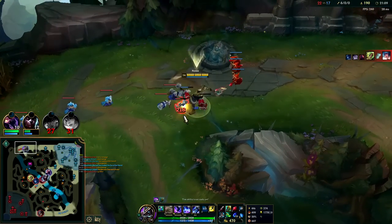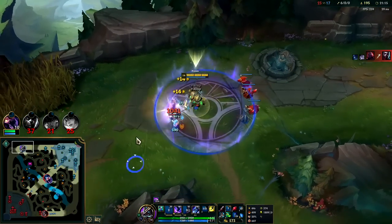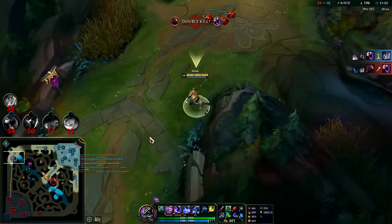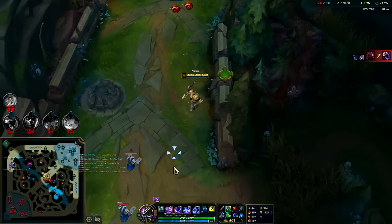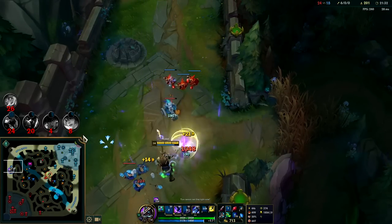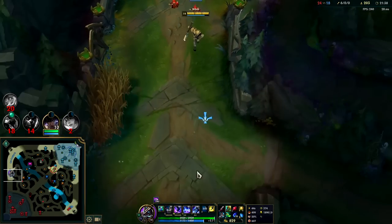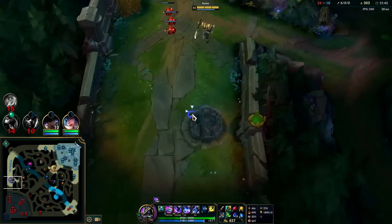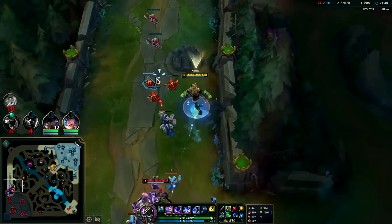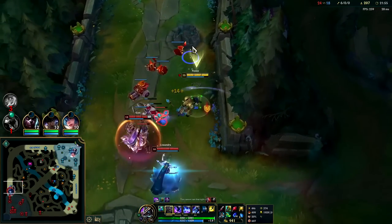We can't just stand around and Q every single minion because we need to push the wave if our laner is going to leave — otherwise the enemy can just five-man stack mid and end if we're taking too long. We need the threat of us ending on the split. We're at 540 stacks at the 21-minute mark — that's a really good sweet spot. Even 500 at 30 minutes isn't that bad because you're doing a critical amount of damage and can still solo pretty much anybody, which is what we need for split push.